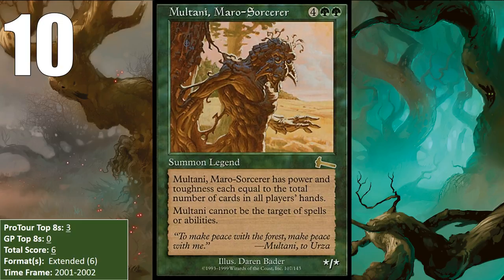These decks just tried to mill or discard Moltani, and then put it into play with various Reanimation cards as early as turn two, when it was quite large — because there are going to be more cards in people's hands on turn two than in the later stages of the game.